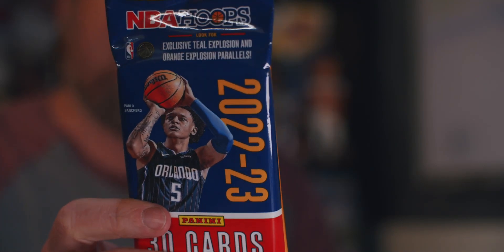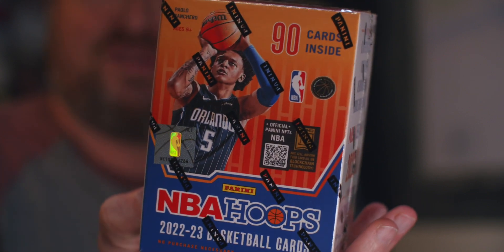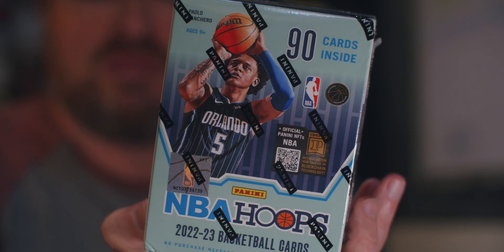Ripping Packs on Monday and we are doing a retail comparison of NBA 22-23 Hoops. First, we're going to start off with the Fat Pack — 30 cards inside. Then we go to the Blaster Box, 90 cards, 15 packs, six packs of 15 cards each. Then the Walmart exclusive Holiday Retail Blaster, with a holiday card and the possibility of autographs, relics, and all that fun stuff.